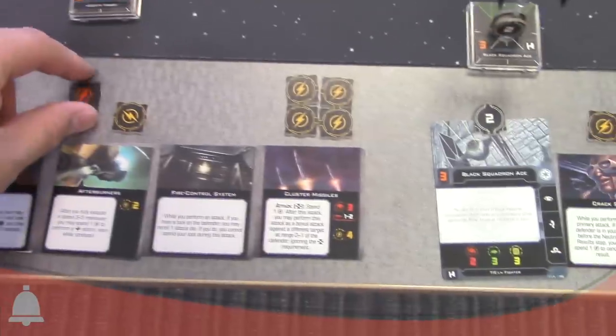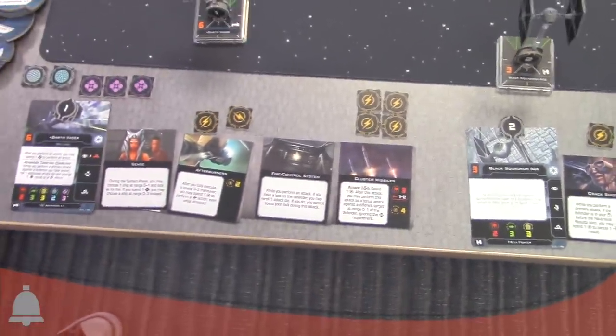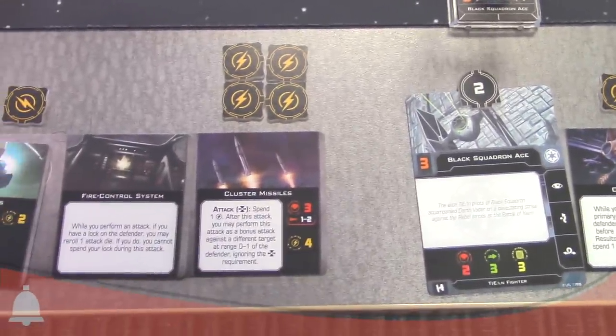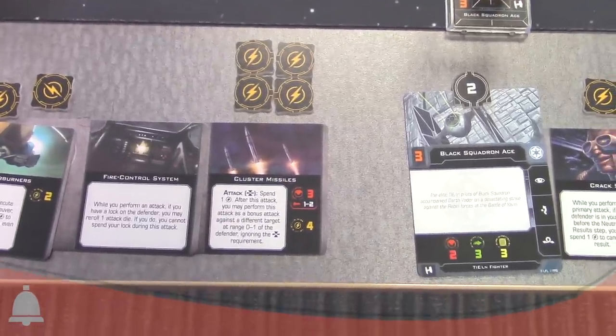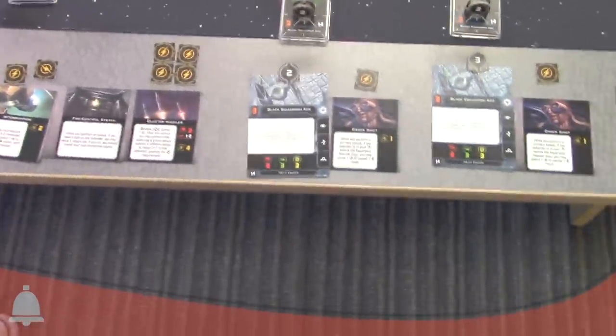Very cool. So we can track limited-use effects — you can use afterburners twice in the game. Cluster missiles require a charge to do the attack, and you can spend again to attack again, similar to first edition. There are our new cards.